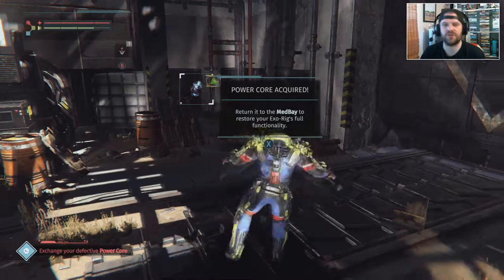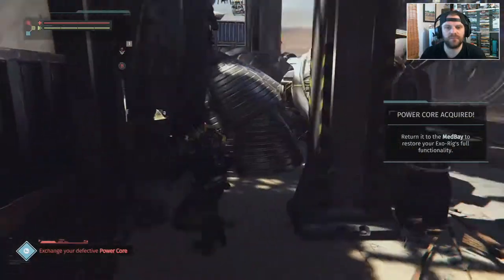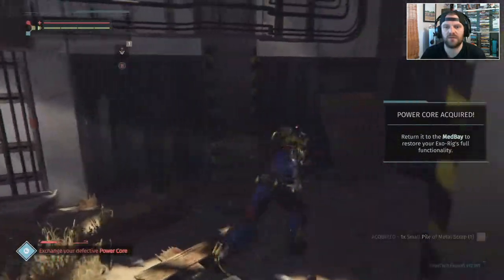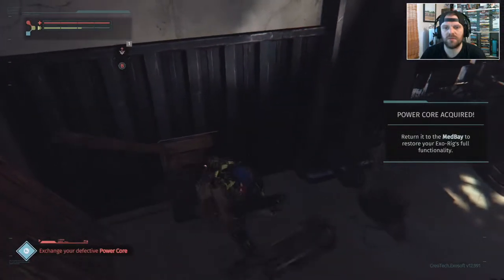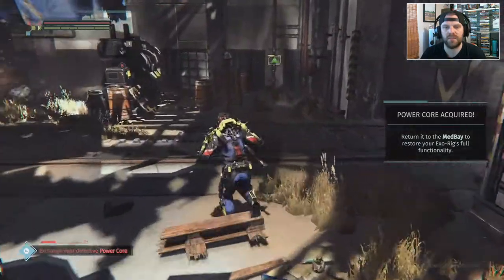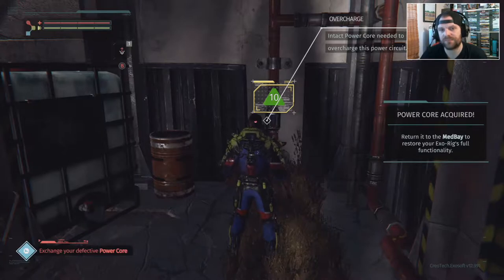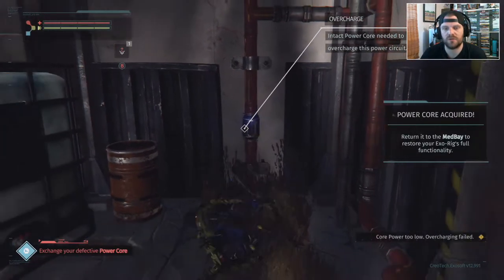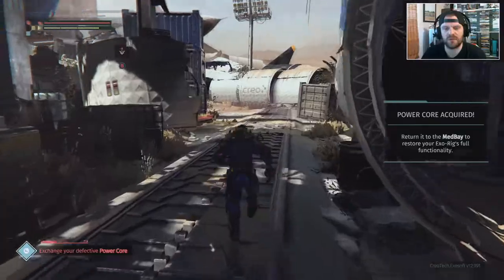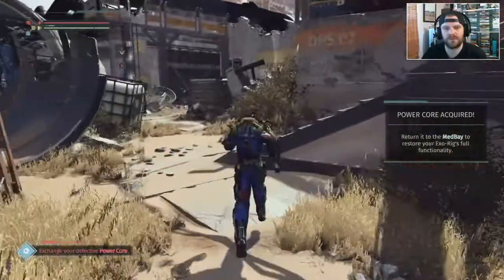Power core acquired — return it to the med bay to restore your exo rig's full functionality. I pick up a small pile of metal scrap — very useful. There's a door with a number 10 on it we can't open yet because we don't have a power core. I'll show you: electrocuted, power core acquired, but power is too low and overcharging failed. So we're going to run back and install our power core.